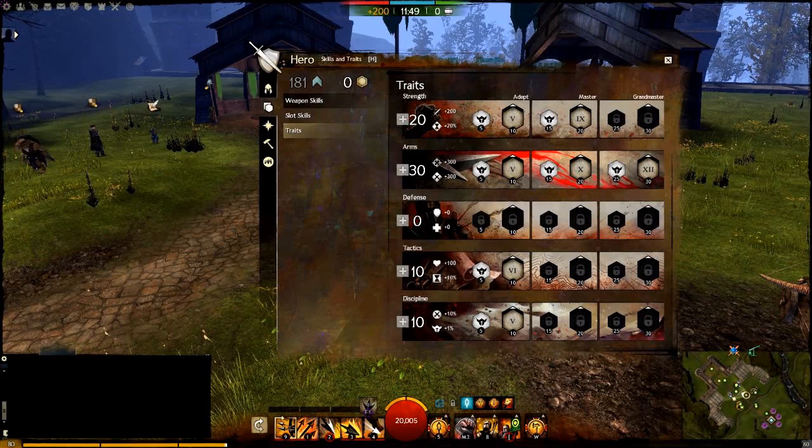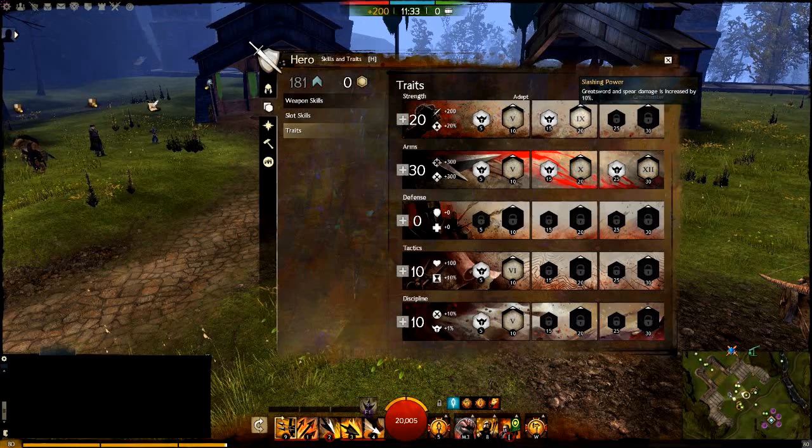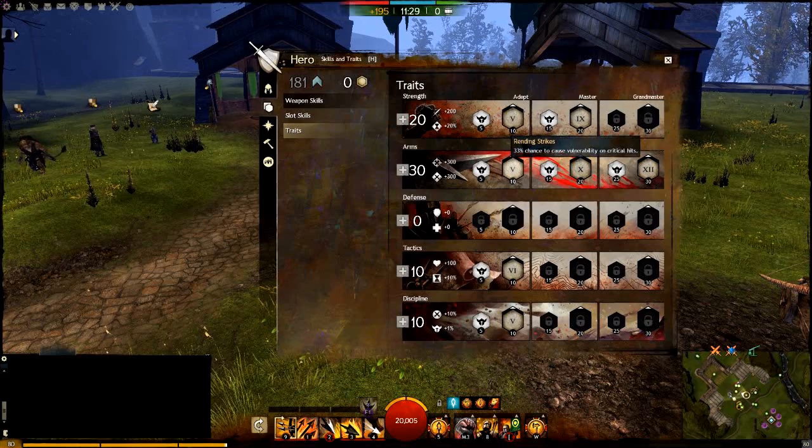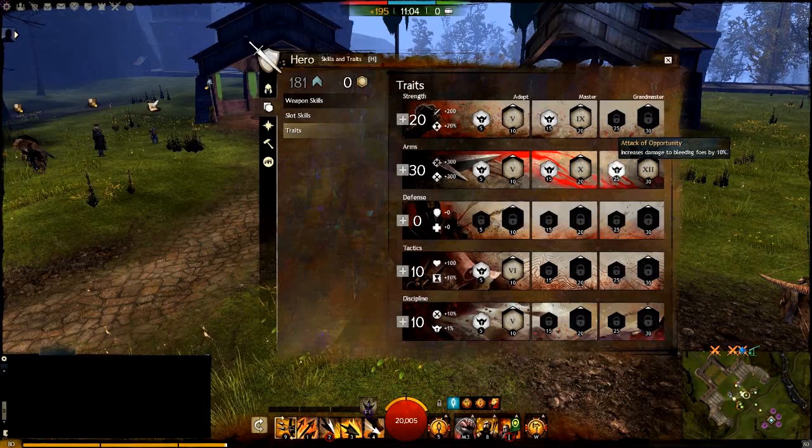As far as the greatsword build goes, you're always going to want to take 20 in strength and at least 25 in arms. The rest can change a little depending on your playstyle and your group. In the strength line, you want Berserker's Power and Slashing Power, which is obvious for increasing your DPS. In the arms line, you want Rending Strikes — vulnerability on crit — and you're going to have a high crit chance in this build. Then Forceful Greatsword, which is the primary reason to use greatsword in the first place — you get a lot of stacks of might by yourself. You want at least 25 for Attack Opportunity, which is really good for only 5 more points. You're going to get a 10% damage increase because Bleeding will pretty much be on the entire time. You can do it yourself, and when you're in a 5-person group, even more Bleeding will be up because someone else will have some source of it.